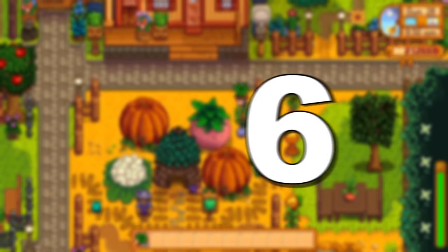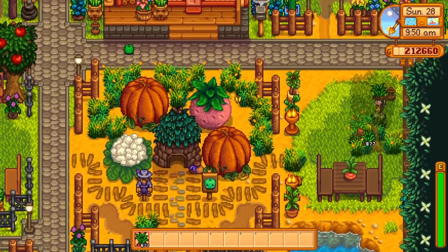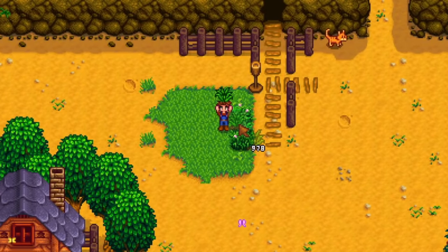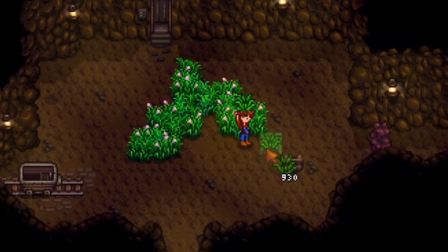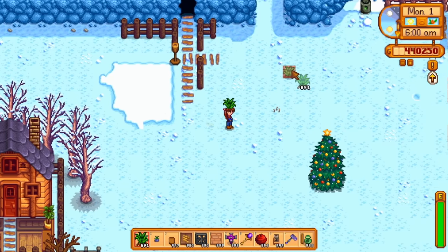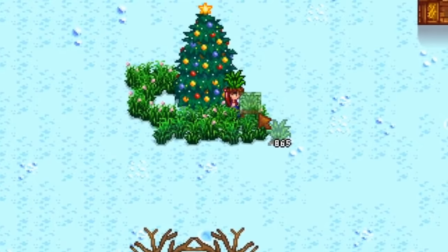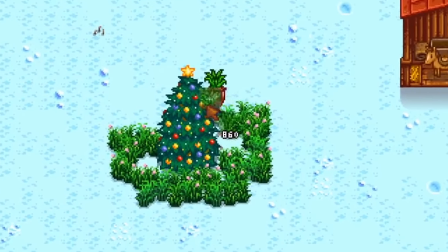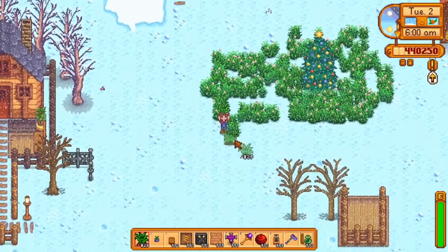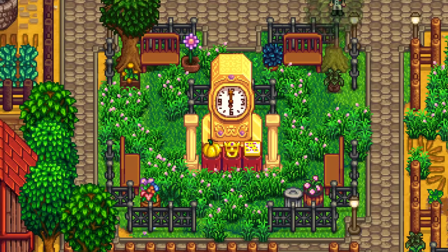Tip number 6: Place patches of grass around trees, next to paths, and so on. You can place grass starters everywhere, even inside buildings, in untillable spots, or even the mines, but they won't spread. Just keep in mind that the grass will disappear when the season changes from fall to winter, even inside buildings. During winter you can actually place grass without it disappearing, though it won't spread until spring arrives. It's a matter of taste but you can also overdo this — some people prefer a less crowded looking farm.